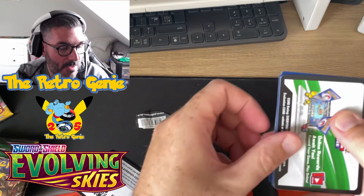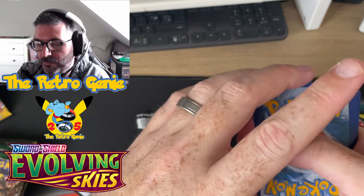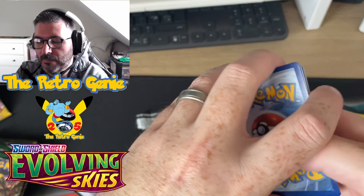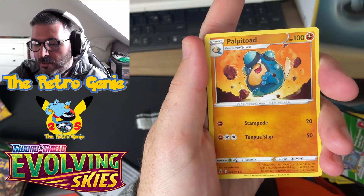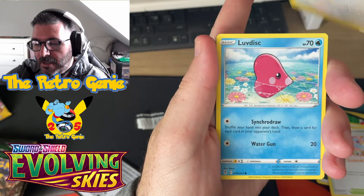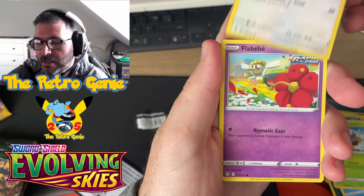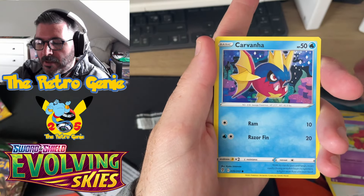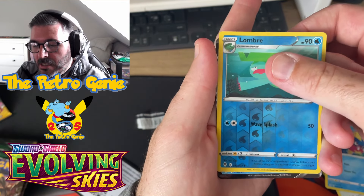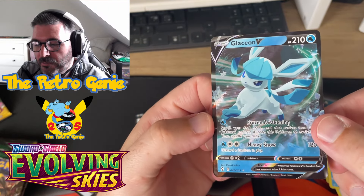I've got some Towering Perfection available on the website as well, feel free to grab your loose booster packs of that. We have got Dark Energy, Ralts, Old Shopping Center, Herdier, Luvdisc, Slowpoke, Lombre, reverse holo, and a Glaceon V for our first hit!